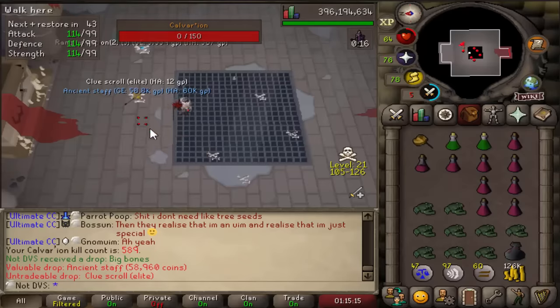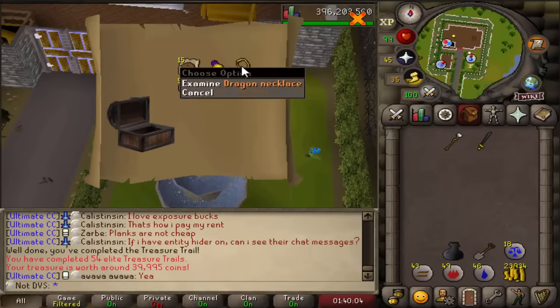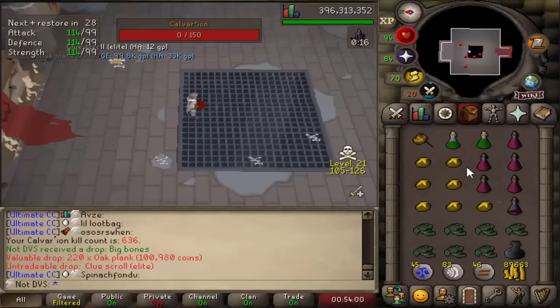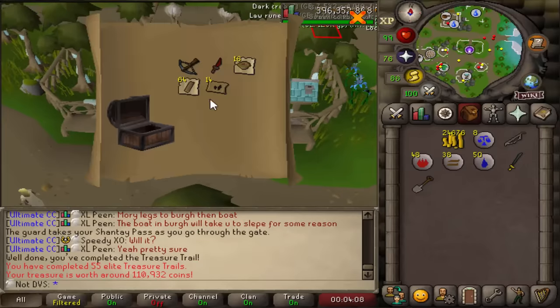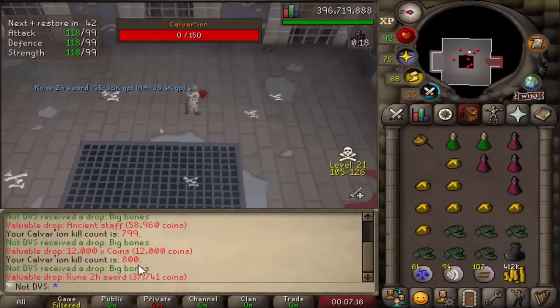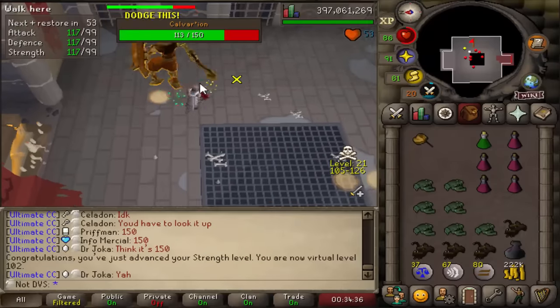Another elite — I got the last one about 30 or so kills ago. And there's this elite as well — some dragonstone items and some summer pie. 600 KC. Another elite, that's three in the last 80 kills. And here goes another elite casket — 55 total now. Kill number 700 for some super compost. 800 KC. 900 KC. Level 102 strength — I'm actually getting an insane amount of strength experience from this grind.